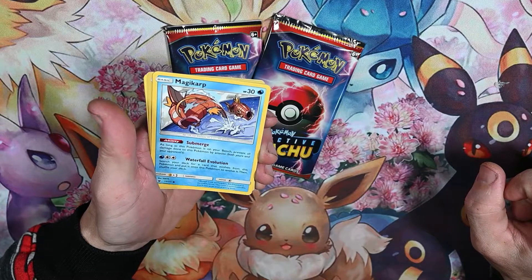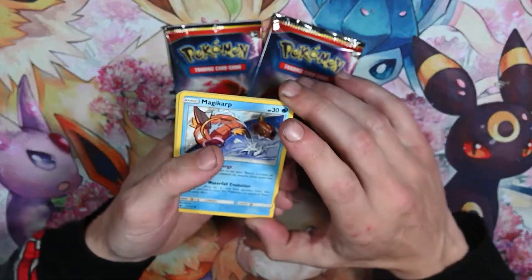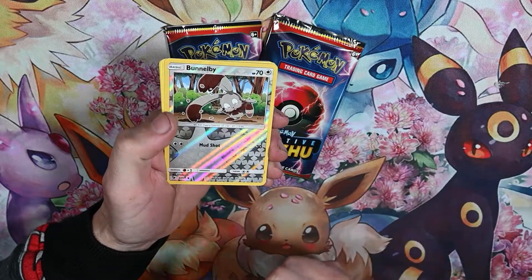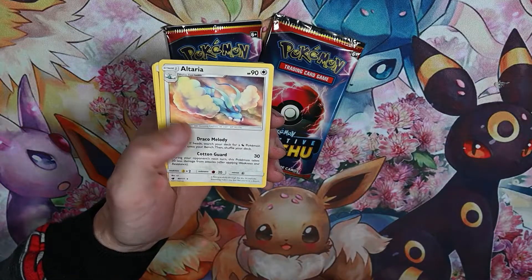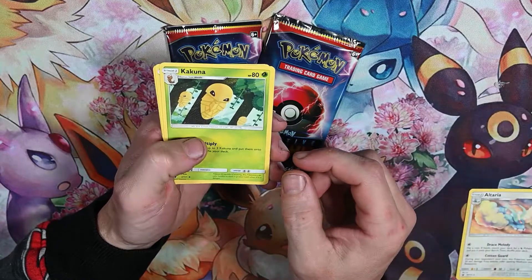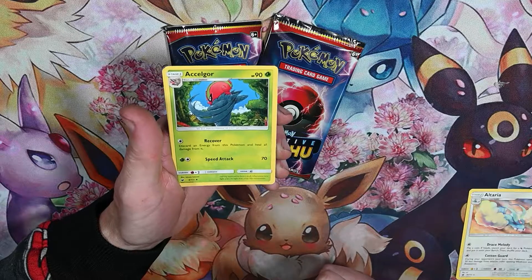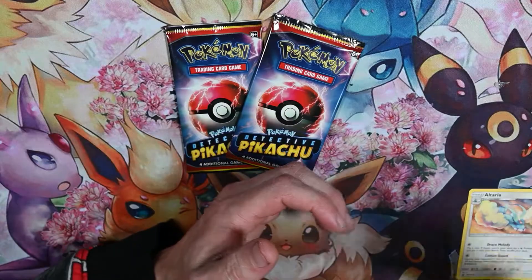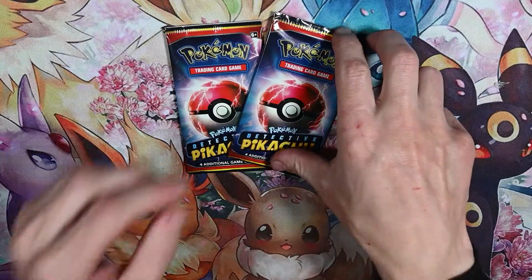Magikarp — I like this Magikarp art, we've gotten it before. Reverse holo, and now for the rare — Altaria, energy, Exeggcute chilling in the tree, Axew, Axew, Starvia — that's a nice Starvia.